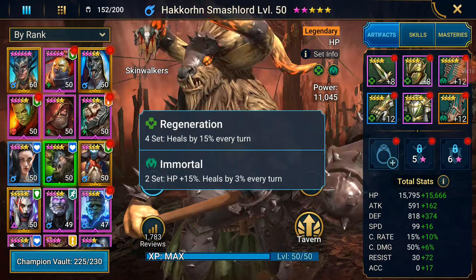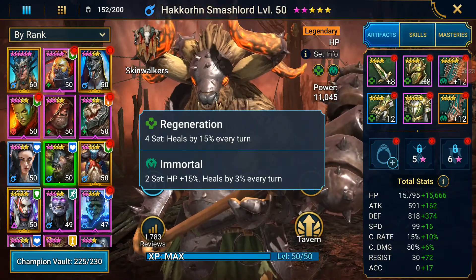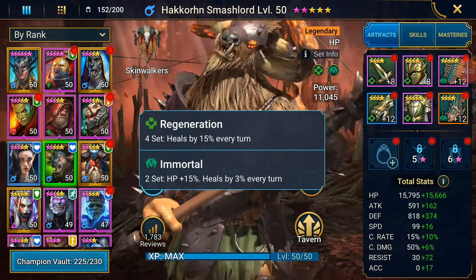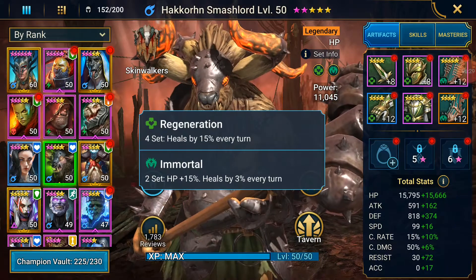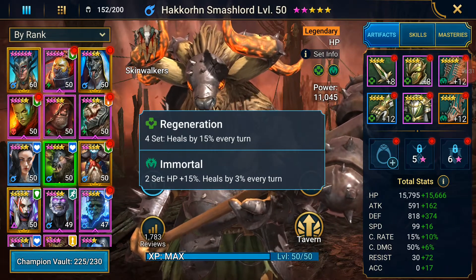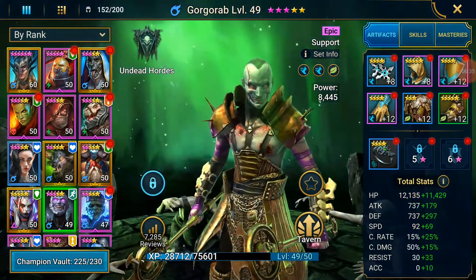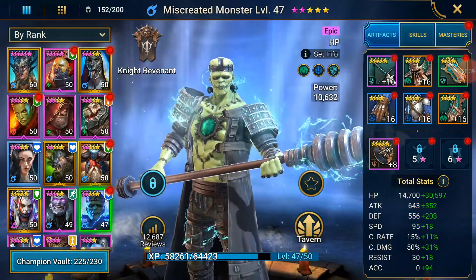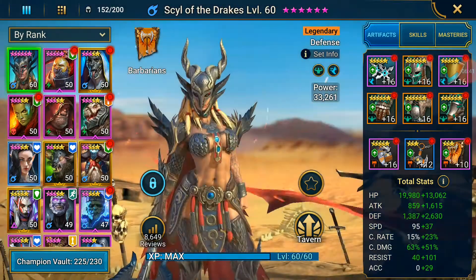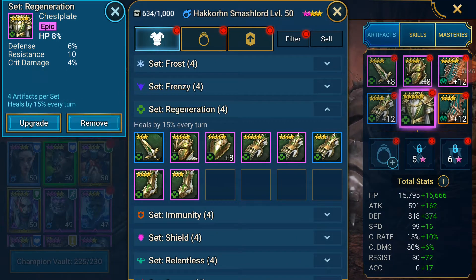This is what I've gone with - it gives us healing by 15% every turn. So it's a total of healing by 18% every turn and plus 15% HP. We're healing every turn. It is only 30,000 HP, which is better than Gorgrob but nowhere near Miscreated Monster. I just didn't have very much good HP armor - this stuff can still get better.